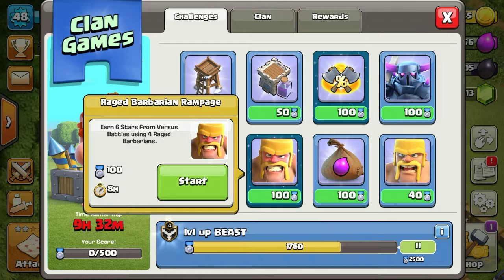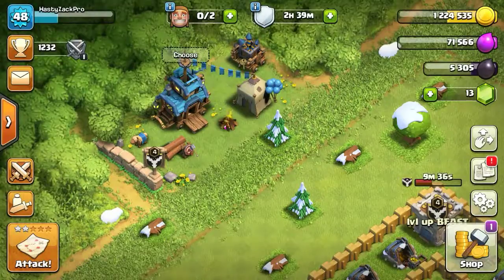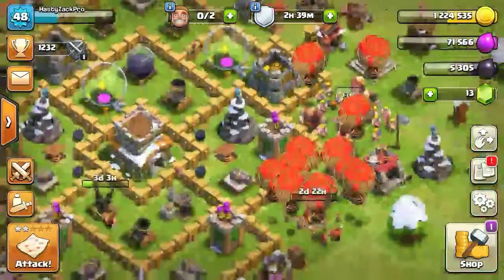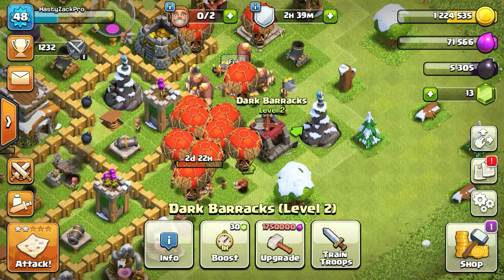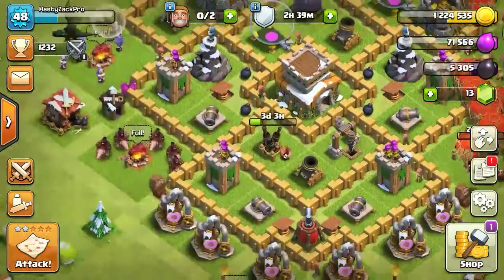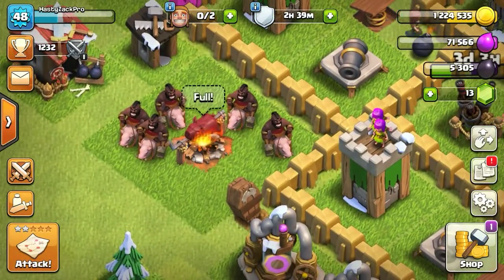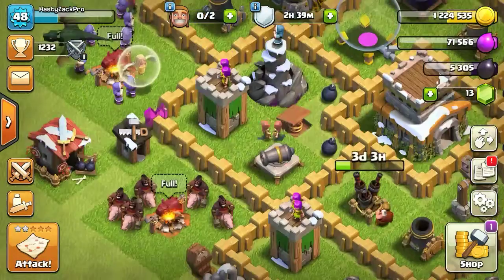Rage Barbarians. Anyway, so I just have something big guys — look, my Dark Barbarians are at level 2, and you know what that means: the Hog Riders! Let's go guys, we got the Hog Riders, I've got a full army trained.